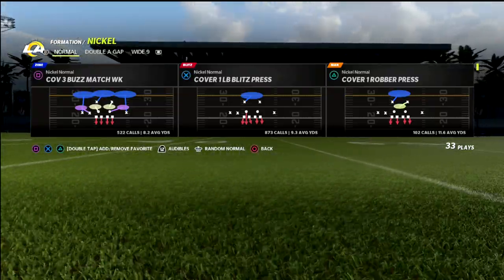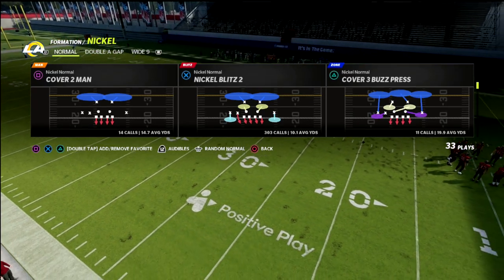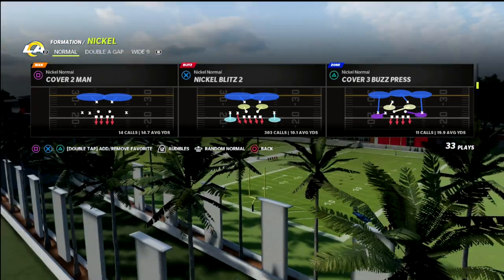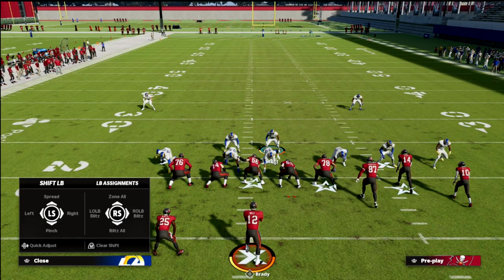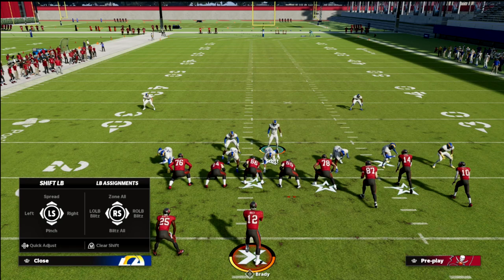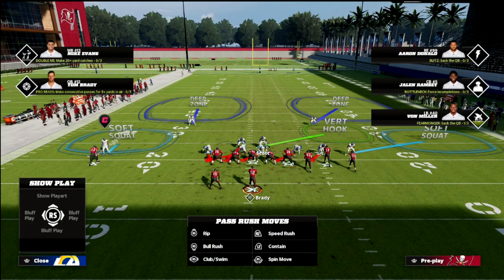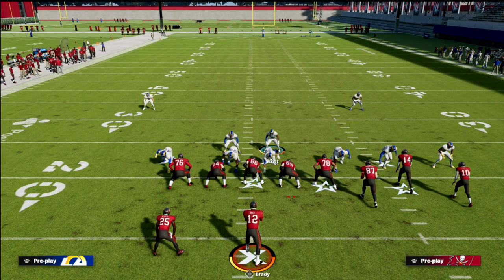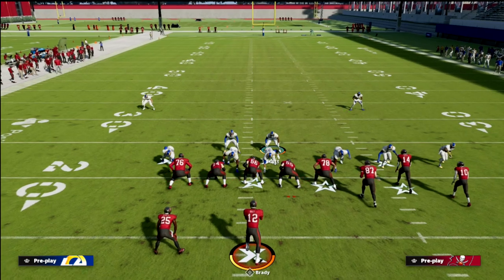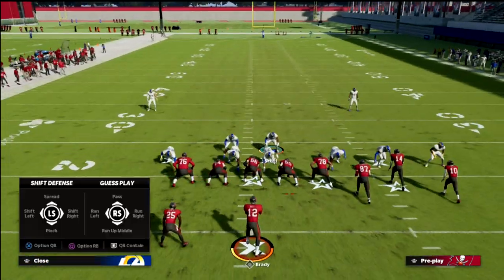Today's blitz is Nickel Blitz 2 out of the Nickel Normal, and it's really simple to set up. All you're going to do is pinch your defense and blitz the linebacker on the running back side. Hit right on the D-pad and flick the right joystick to the left. You can shade down or shade up — it doesn't matter. It's a great cover two blitz that is literally going to fly in.